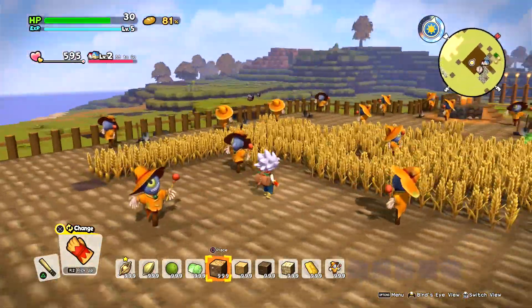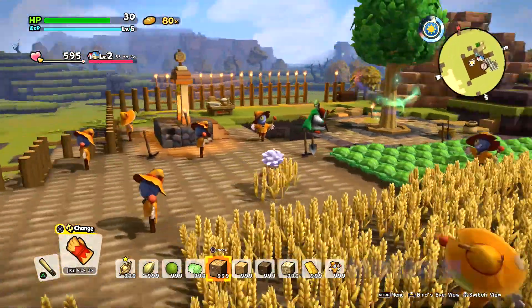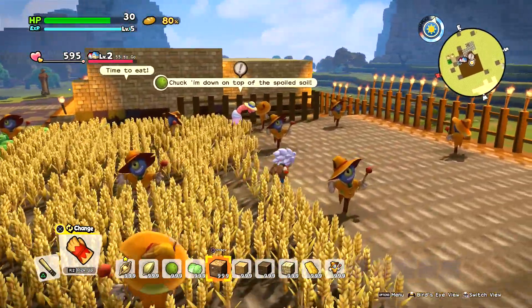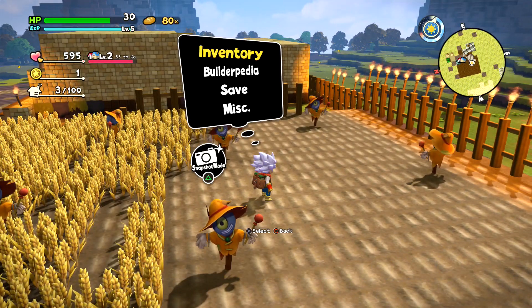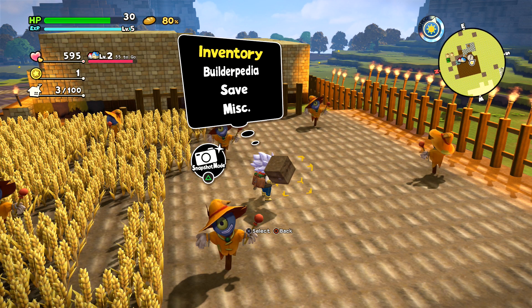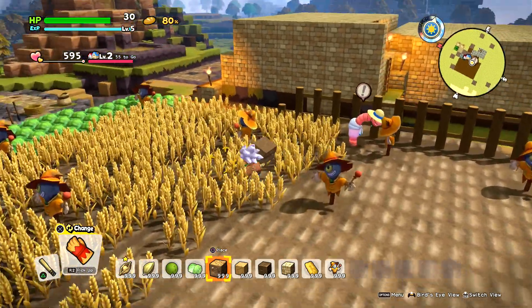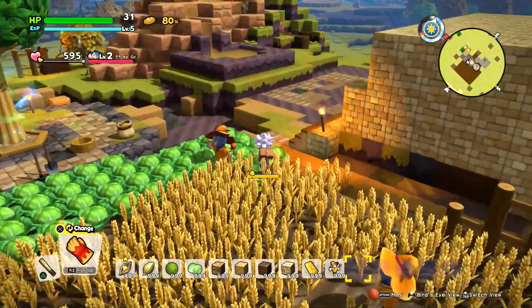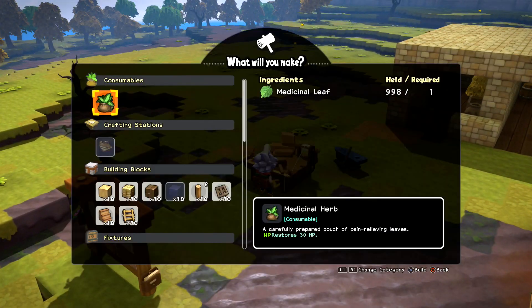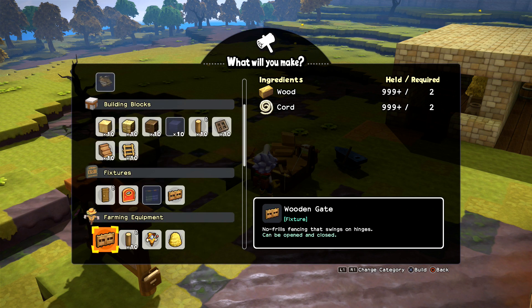As you guys can see in the background, I did pretty much decent so far. I have a lot of seeds and a lot of blocks to work with, and they're pretty much maxed out. I want to showcase to you guys the all-item cheat and recommend that you be very careful using it. I just have the basic stuff in my bag and they're all maxed out.